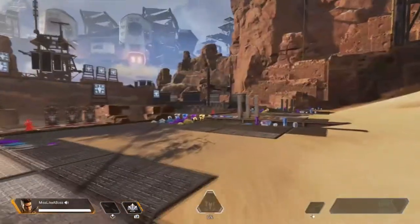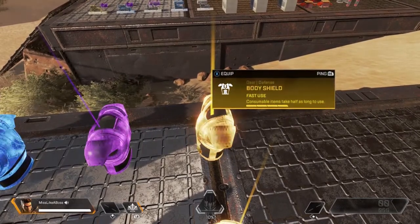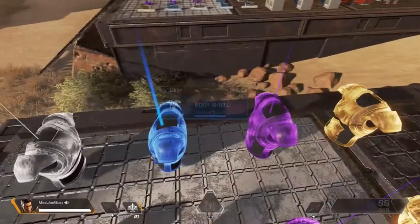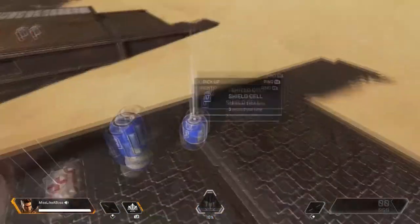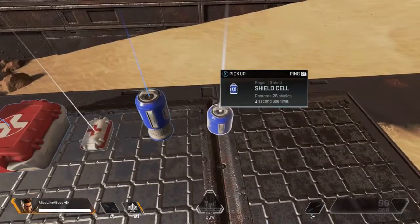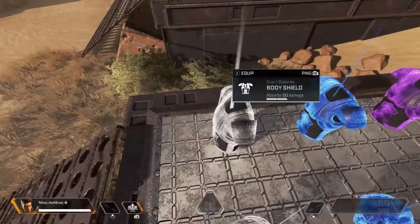Apex Legends has four armor classes. The legendary, which has fast use, makes your consumables take half as long. Then you have your purple which absorbs 100 — and gold and purple absorb the same amount by the way, so just because someone has gold it's not that big of a deal. The only difference is that when they use a consumable, like a shield cell or health item, it takes half the time. Purple absorbs 100, blue absorbs 75, and white absorbs 50.